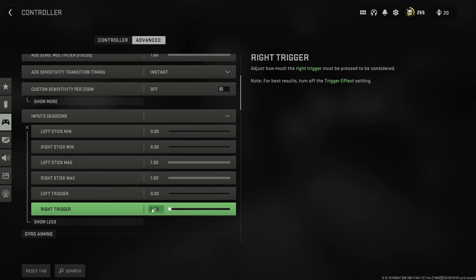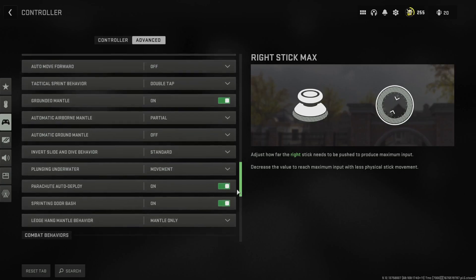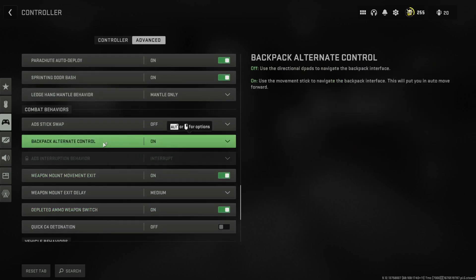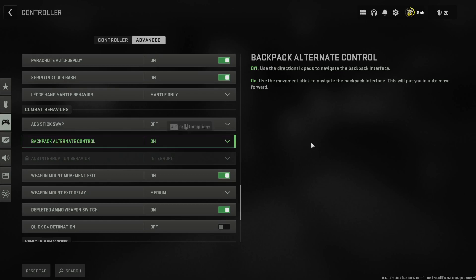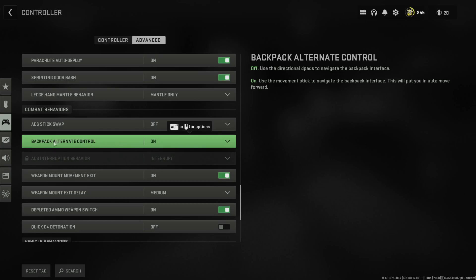Set all trigger dead zones to zero. If you're playing Warzone, change Backpack Alternate Control to On — that lets you loot with W, A, S, D, and F will act as your use key while all other keys stay the same. Melee and spacebar also drop items, so this is an important setting if you're playing Warzone.